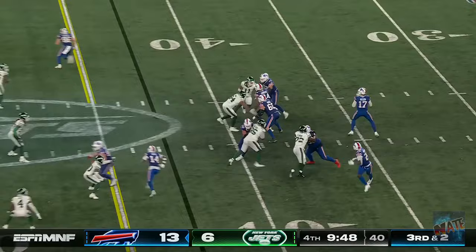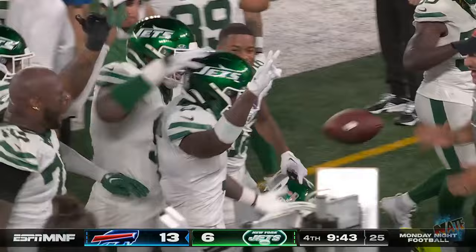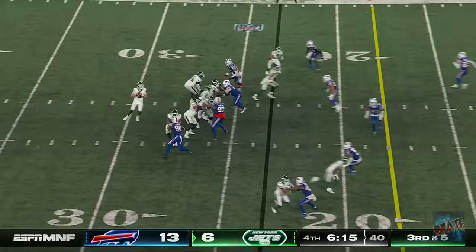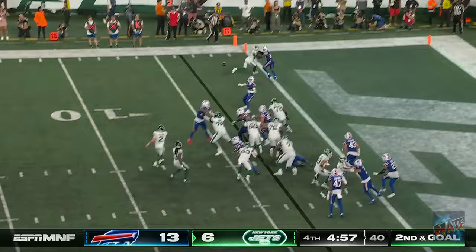Pass is picked again — guess who? Number three for number three. What a night for Jordan Whitehead. Longest completion tonight — 22 yards to Lazard. Wilson wide open is Lazard — first down Jets, and he picks his way down inside the 30. Third down, quick setup, quick throw, and the pass is caught for the first down. Garrett Wilson — wow, what a catch! Touchdown Jets! That kid's amazing — there is no way, amazing, he got that!